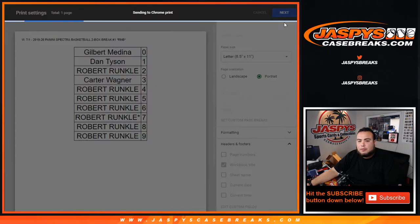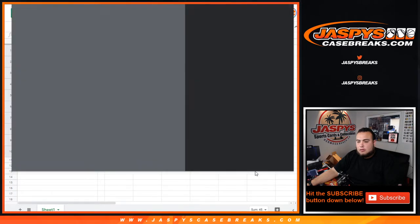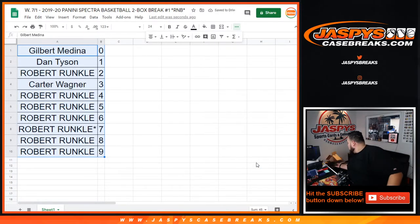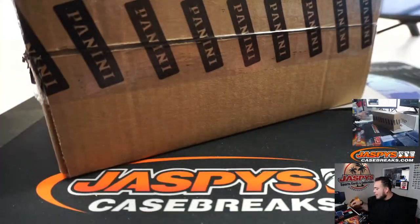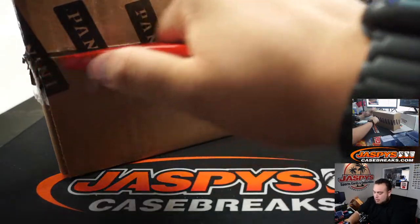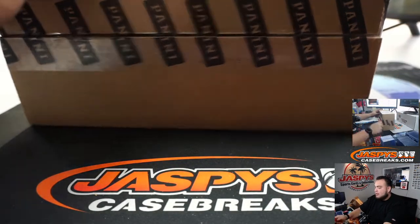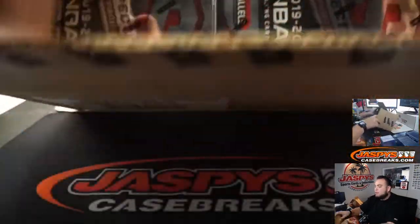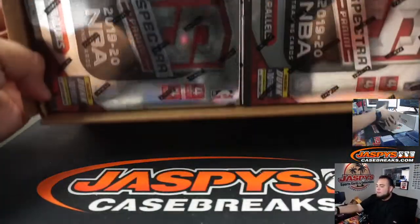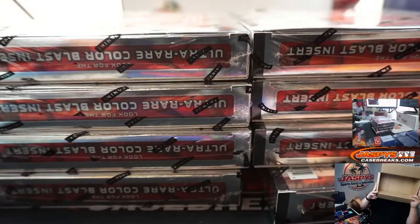Since it is only a two box break. So what we'll do here guys is, as you can see, eight box case. So we're doing half case breaks in the pick your team. So this will be half a half break. So what we'll do is we'll go left or right, see which four boxes of the half case we're going to do for this break, and then the others.